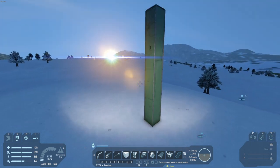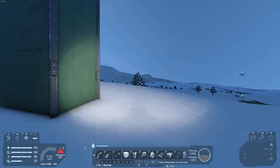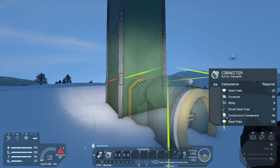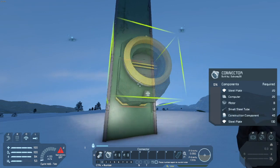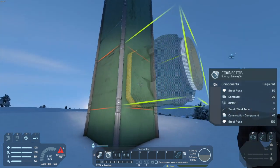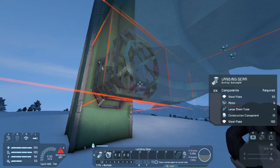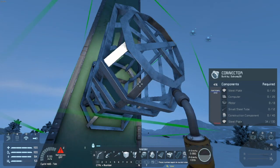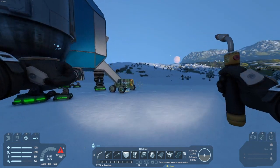Our tower is built. Now the next thing we need to do is build a connector down here at the bottom of the top. Let's see if this works — I think it should if everything works out right. We need a lot more steel plates and a lot more construction components. I believe I can make all this — I should have about 100 steel plates available.